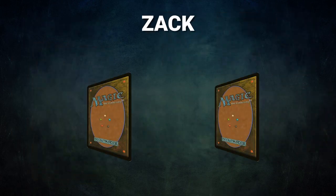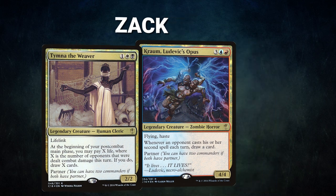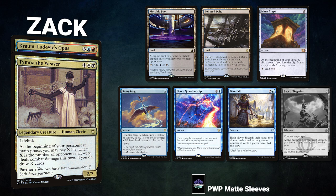Finally, we have Zack, piloting the partner pair of Tymna the Weaver and Kraum, Ludevic's Opus. This deck, titled Blue Farm, is a mid-range deck looking to leverage card advantage through its commanders and win with cards like Underworld Breach, Ad Nauseam, and Thassa's Oracle. Zack's opening hand contains a Morphic Pool, Polluted Delta, Mana Crypt, Swan Song, Fierce Guardianship, Windfall, and his London Mulligan is a Pact of Negation.